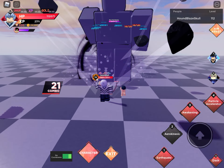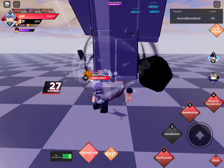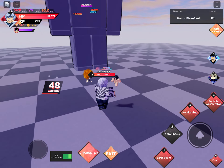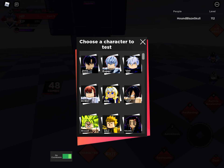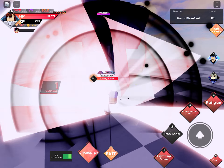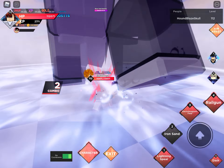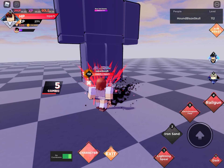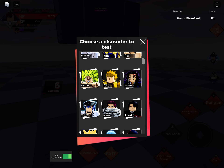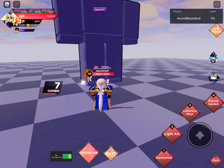Aerokinesis has a combo of 12, so that's pretty good. I'm going to say that's 400k if every hit is a critical. Then Iron Sand right here — 250k. So combined, that's like 600k for their moves together — that's a lot.